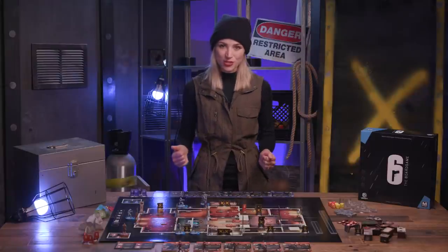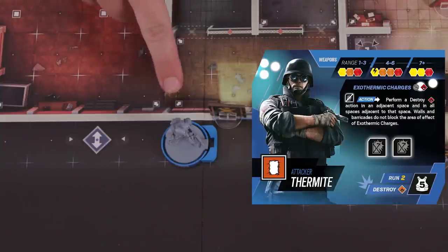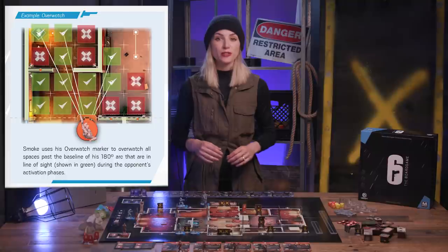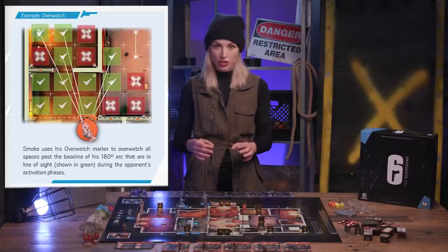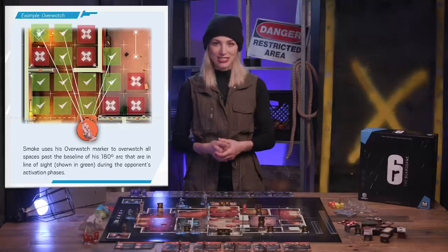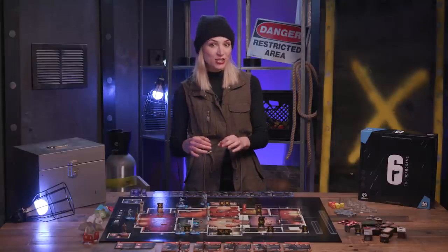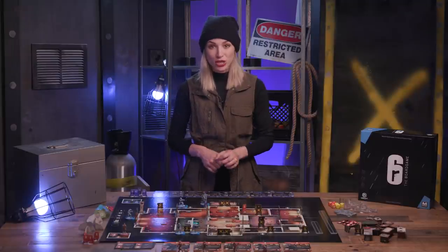Destroy allows an operator to remove a gadget or other item from the board in their line of sight, depending on the destruction symbol and rating on their profile. Some specifics exist for each item that can be destroyed — see page 19 in the rulebook for details. Overwatch allows an operator to cover an area or space during the opposing squad's action. Orient the miniature in the orthogonal direction they overwatch, fitting an overwatch marker in front of their base. This denotes a 180-degree arc of unobstructed line of sight. Overwatching on the upper floor provides bonuses to covering the entryway space. Any opposing operators that either move into or complete an action in the line of sight trigger an option for the overwatching operator to riposte — a free shoot action for that operator.